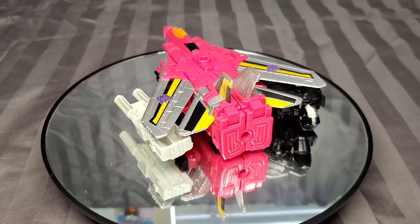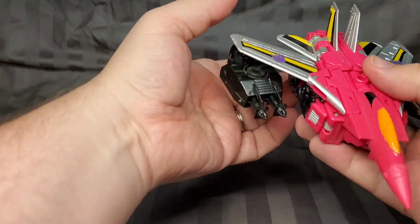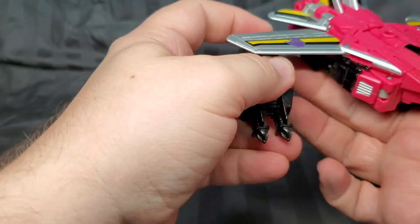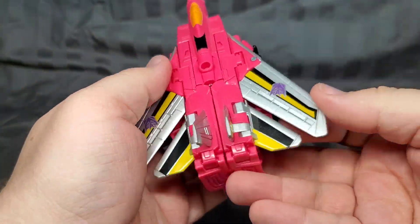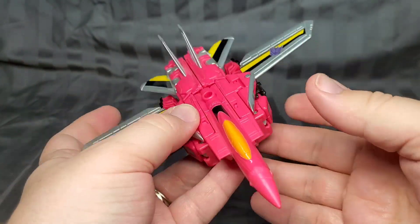Once you have everything in position, you are left with Guy Hawk in his F-14 Tomcat form. An interesting alt mode, considering the original was based off of a MiG-29. I happen to enjoy swing-wing aircraft though, so I'd say this is a step up. Pink and powerful, this jet flies high above the fallen bat, and thus brings us ever closer to the end of this group. Next time we will see the final limb-bot of this Destron Destroyer.